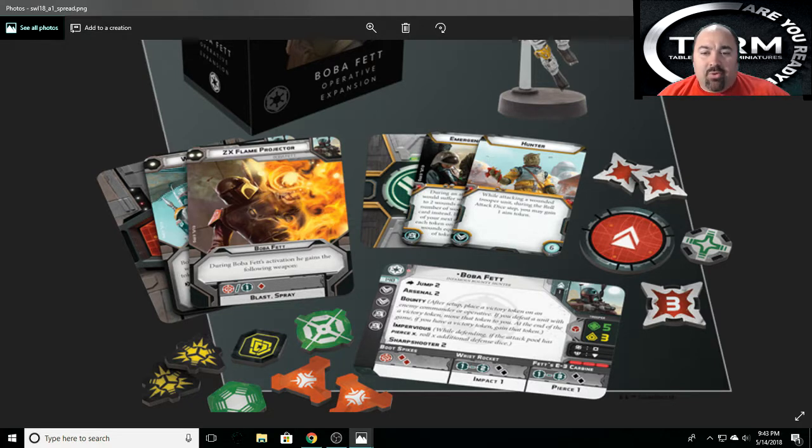One of his upgrades — for six points, he gains Hunter. While attacking a wounded trooper unit during the roll attack die step, you may gain one aim token. So with the Hunter title, whenever you're fighting a trooper unit that already has casualties — miniatures that have died — you get to add an aim token, which is really cool. It'll help you finish them off.